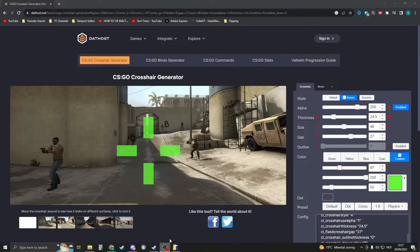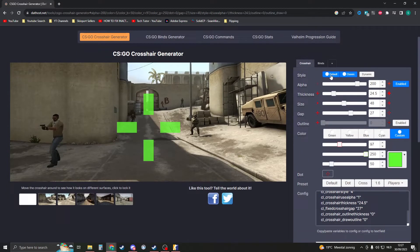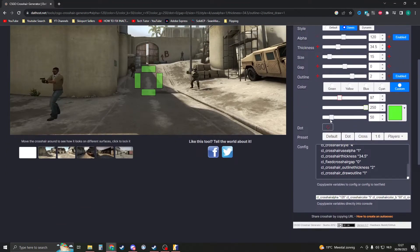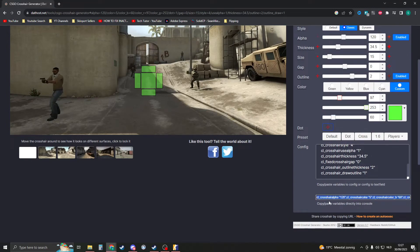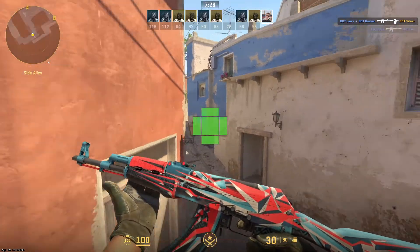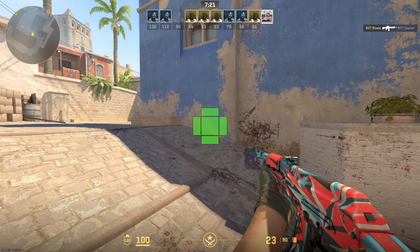Go to the link in the description and you'll find a site called Deadhost. Right here you can change your crosshair — you can set the style to Classic Dynamic and see live how your crosshair will look in game. It's a little easier because you see directly how it will look. To save it, scroll to the bottom, copy the code with Ctrl+C, go back to CS2, open your console, and press Ctrl+V. Your crosshair will change immediately.